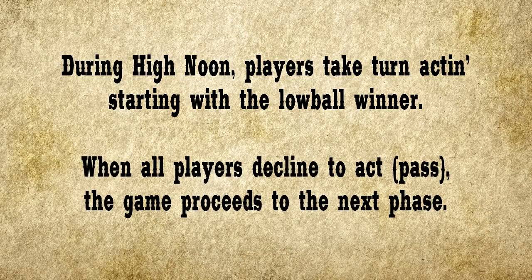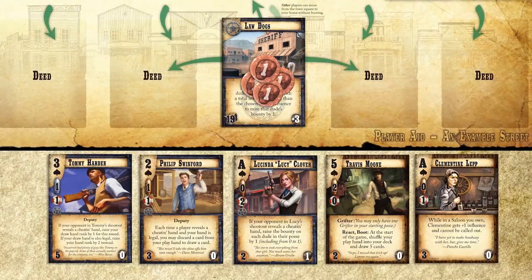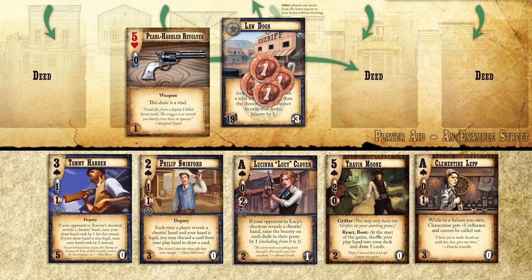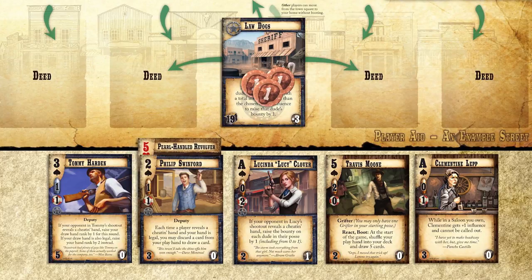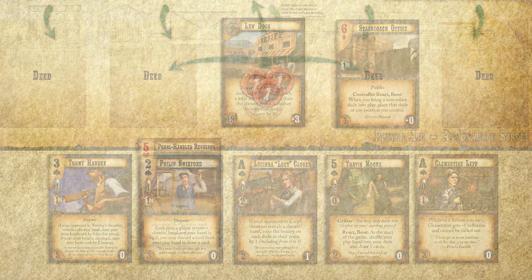Let's say the Law Dogs player is the winner and go through a sample turn, illustrating the different actions you can take. The Law Dogs player decides to take a shopping action. This allows you to select a goods card from your hand, pay the ghost rock cost, and place it onto your dude. This must take place at your home or a deed you control. You control any deed that you put into play or that you have the most influence at.